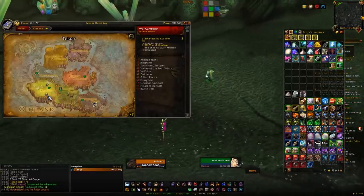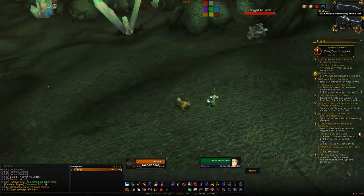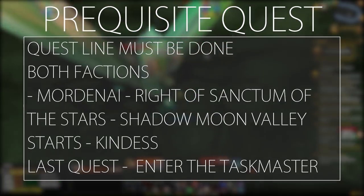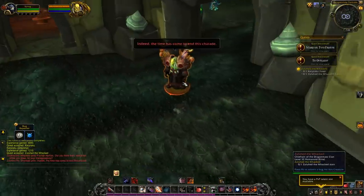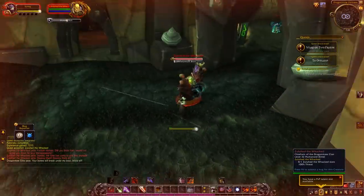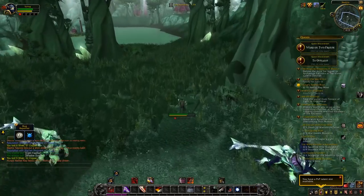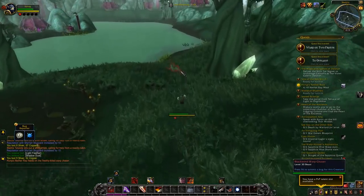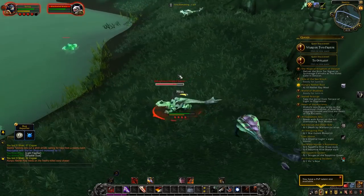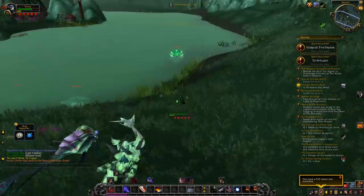For TBC dailies, first up is the Netherwing. You'll find these in Shadowmoon Valley and can start the quest chain at level 27, but you'll need flying so technically level 30 is required. You'll also need help further into the chain because an elite called Zuluhed the Whacked is very difficult to solo — he pretty much one-shot my level 32 character. Eventually you'll unlock the Netherwing dailies and work toward the Netherwing Drakes. The second TBC faction is the Sha'tari Skyguard, also needing level 30 for flying, found in Terokkar Forest. Getting them to Exalted gives you the Nether Rays. There are only three dailies — two in Terokkar Forest and one in Blade's Edge Mountains — so it's not the most efficient but worth adding to your list.